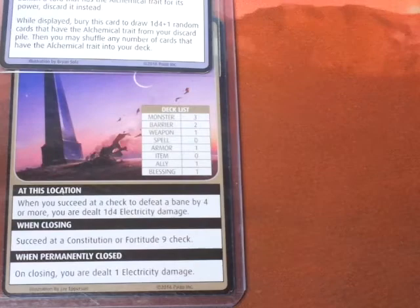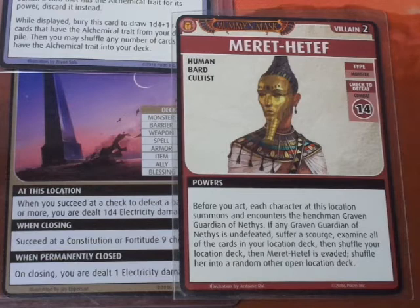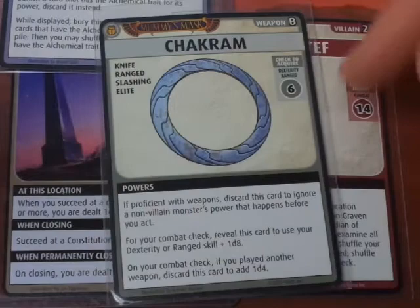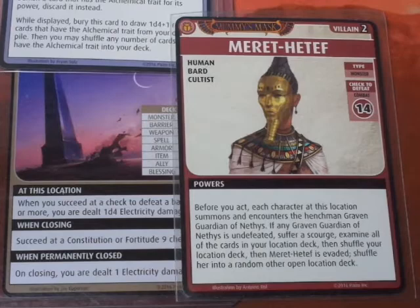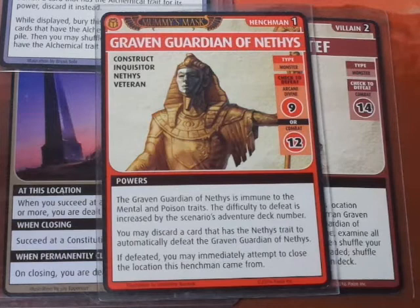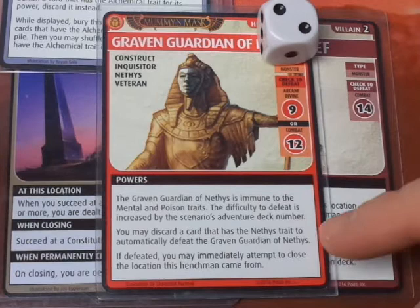Advancing the Blessings deck - it's a Blessing of the Ancients. We explore and get the Villain. Before you act, each character at this location summons and encounters the henchman Graven Guardian of Nephes. We have the Chakram but it only stops a non-Villain power that happens before you act, so we can't use it. The Graven Guardian is immune to Mental and Poison traits, with difficulty to defeat increased by plus 2. We don't have any cards with the Nephes trait, so it's a straight Combat 14.